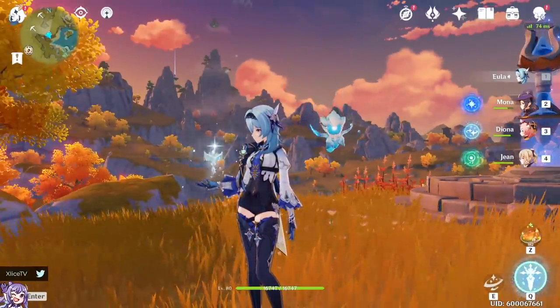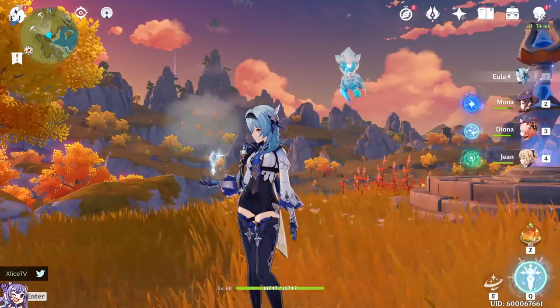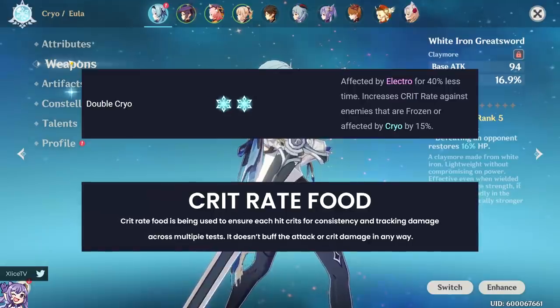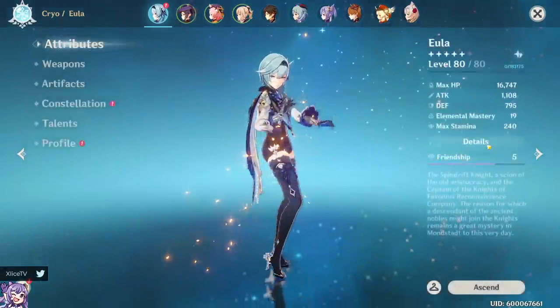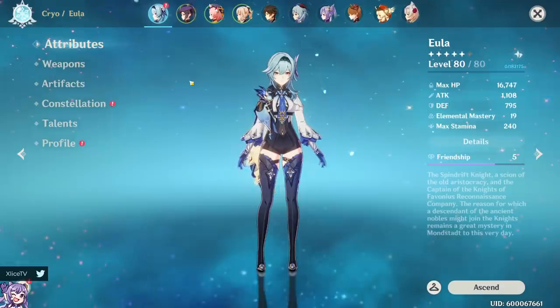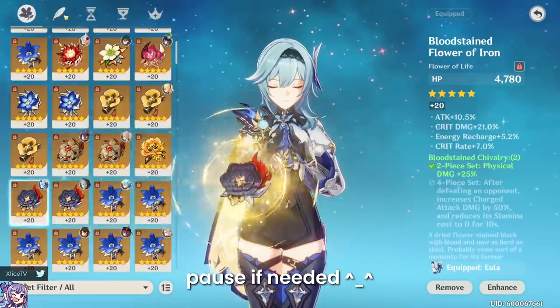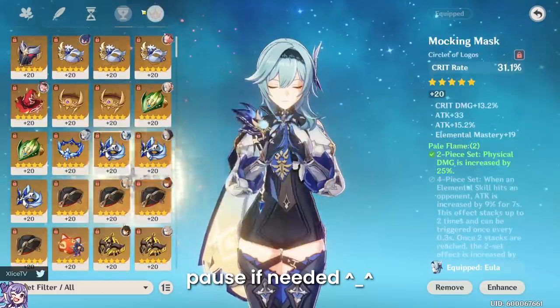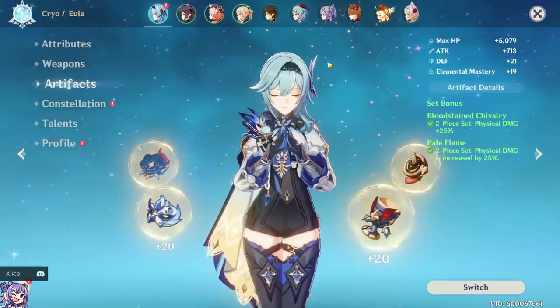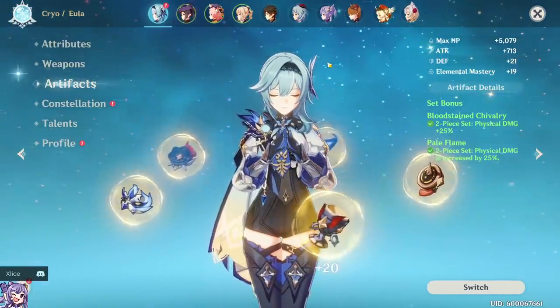Before we get into testing, I want to remind you that with the level 20 white iron greatsword that you see here, I'm also going to be using double cryo resonance and a crit rate food only — no attack food — in order to make my crit rate about 100%. This is so that testing is comparable across everything. If all of our hits crit, we can see the exact total damage. My Eula is still C0 with the same artifacts, so the stack damage will be identical. I'll be using a neutral level 20 white iron greatsword so I don't overkill the pirate, which is our test subject.